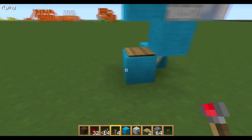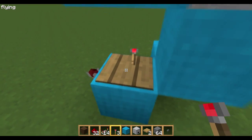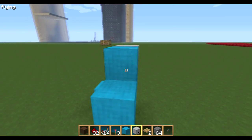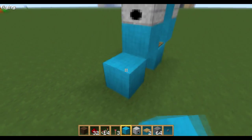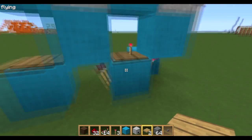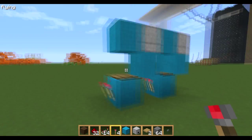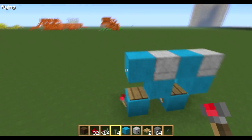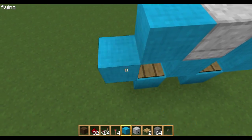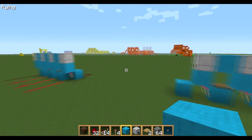Now you want to build a torch here so when that pressure plate is activated, that torch goes off, which will power this dispenser. Build another one in front and another pressure plate there. Chuck an item out into that one, and then same again, one more time — just like this.